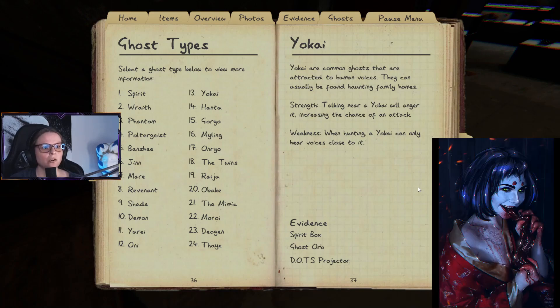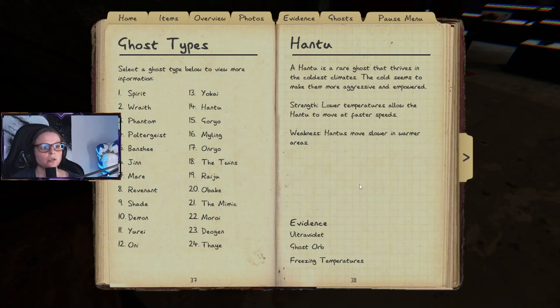Yokai are a common ghost attracted to human voices and usually found haunting family homes. Strength: talking near a yokai will anger it and increase its chance of attack. Weakness: when hunting, a yokai can only hear voices close to it.